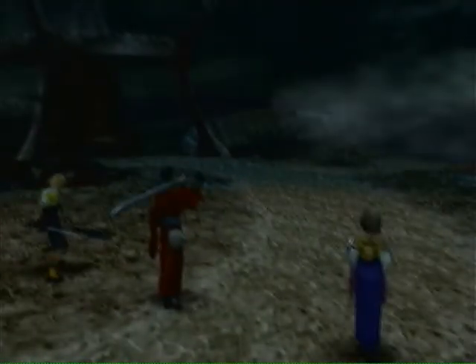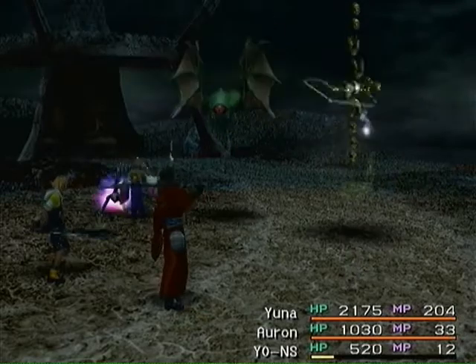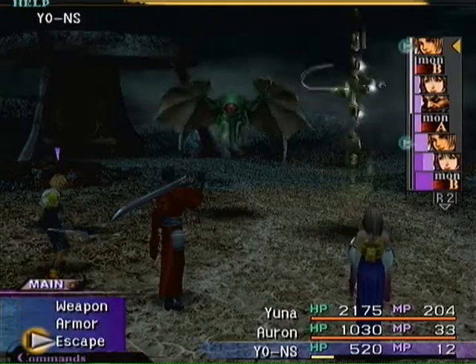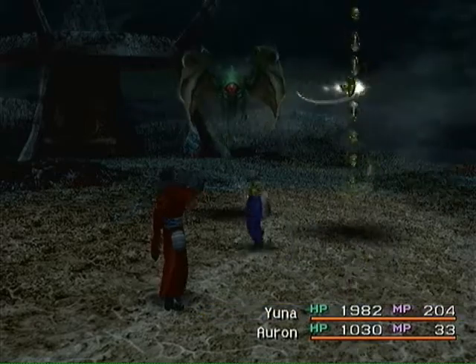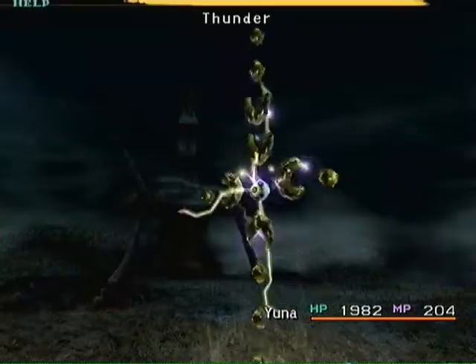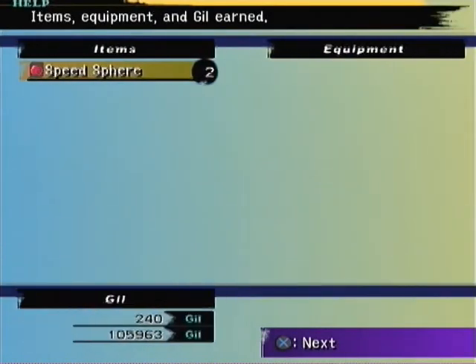I do not recommend unlocking those Cactars because those are the things that can do 1000 damage to you. It's not terrible, but if you were to get two or three of them, that would be a problem. These Wares that you can see here are pretty much the only thing that can really hurt us because of that confusion chance. It's going to be pretty straightforward — just attack the things that are killable, and if you don't want to, just run away from everything else.